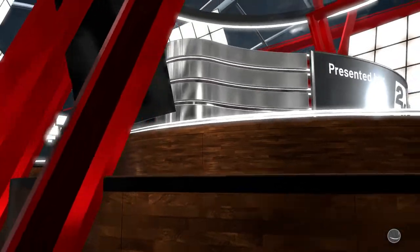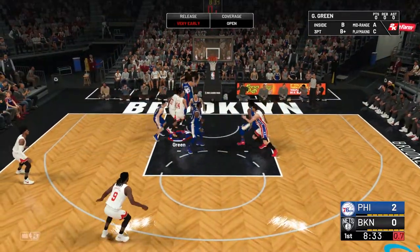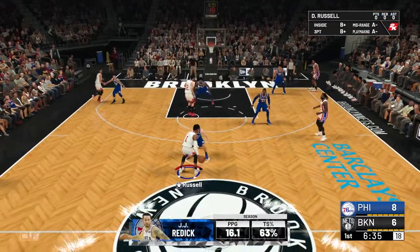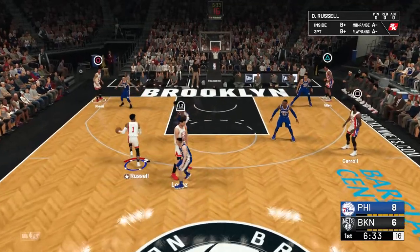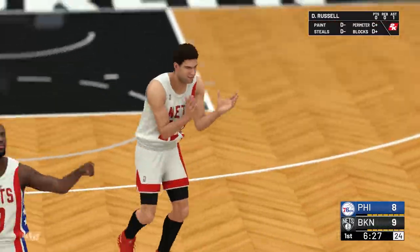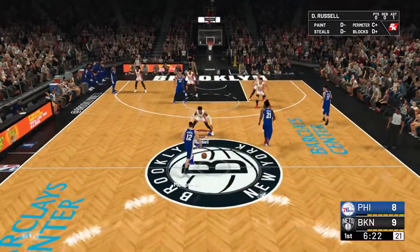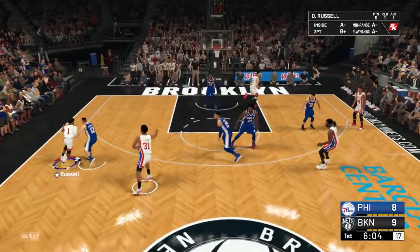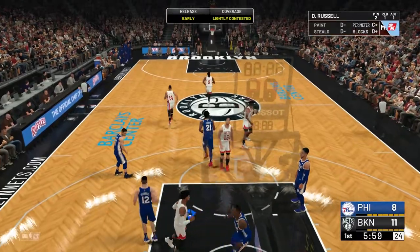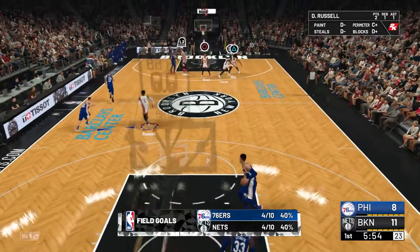See you guys in Brooklyn. Nice reverse layup by Gerald Green. Looking for three — come on, hit that. There you go. That's what I want, that's what I need from Brook Lopez. Andrew Arras going underneath the arm of the defender for the two. And we're up by three here early in the first quarter.